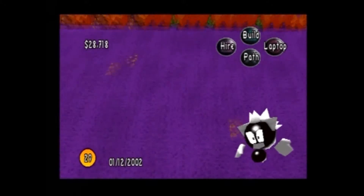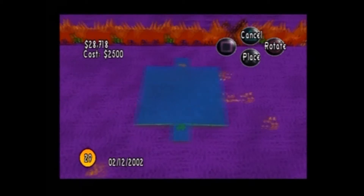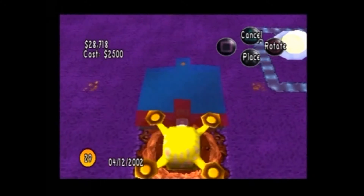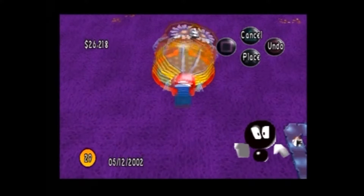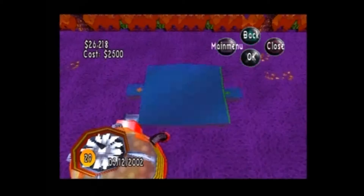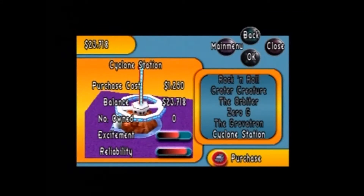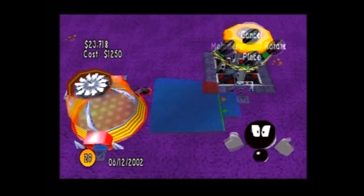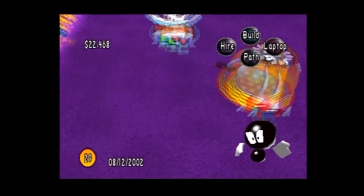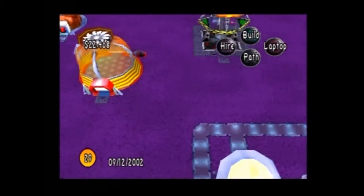Now let's go to the other end and put some rides over this side. Zero-G, you can go over here somewhere. Maybe that can be the more central one. And we'll put the Gravitron just there. And then which one have we not put in yet? Maybe we should build some more. Oh, we can put the Ferris wheel thingy in on that side. Okay, that's cool. We've got all of our rides set up.